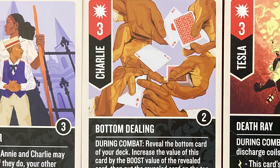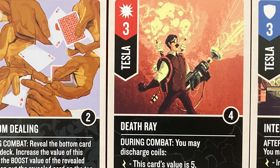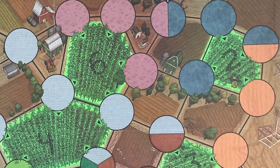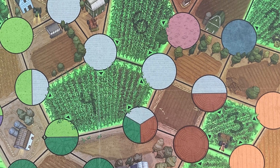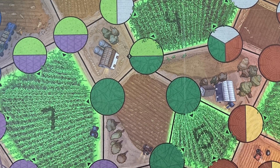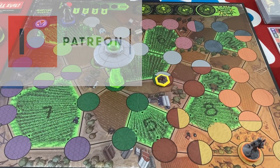Hey everybody, this is Mike with the One Stop Co-op Shop, and it's time for some battling action. We're playing Unmatched Adventures, the solo co-op standalone expansion for the 1v1 or more battling game Unmatched. No disclaimer for this one — my friend backed the project and I'm borrowing it from him. If you like the content of the One Stop Co-op Shop, consider supporting us through Patreon.